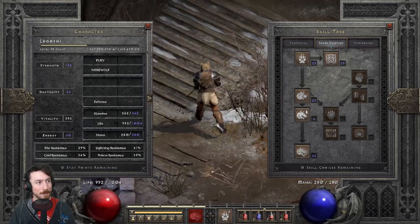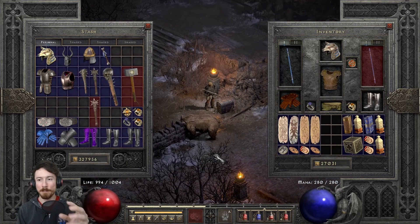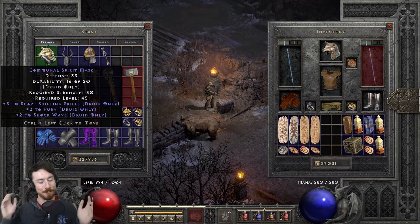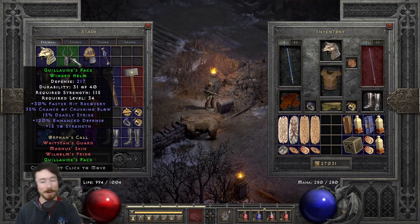Look at that cute little staff. We're going left to right through each gear piece — helm, body armor, weapon, etc. — starting with budget options then godly gear. For the helm: you're a Druid, so your class item is a Druid pelt. Get something with plus to Druid skills and shape-shifting skills — you'll find a decent rare one with skills, resistances, and maybe faster hit recovery along the way.